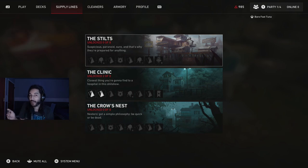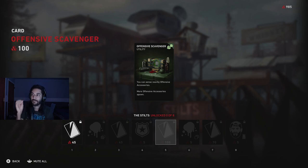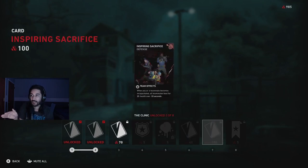So then from here, you want to complete another line, and here it's kind of up to you. If you want to do the Stilts for the clinic - if you go the Stilts, it's because you're going to try to get to this 100-point card, Offensive Scavenger. You can sense nearby offensive accessories, because this pairs well with the grenade card so you can find more offensive items. Either go this route, or finish off the clinic. Because in the clinic you do have this card, Inspiring Sacrifice, Team Effects - when you or a teammate becomes incapacitated, all teammates heal for 25 health over 20 seconds. This is good if you're constantly going down, because when you go down everyone else kind of heals. So if you go down a lot, maybe go this route. If you want to go the grenade route, do the Stilts.